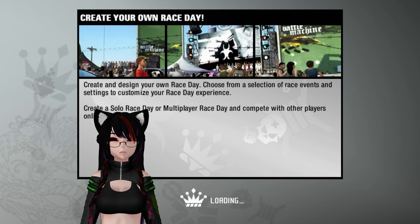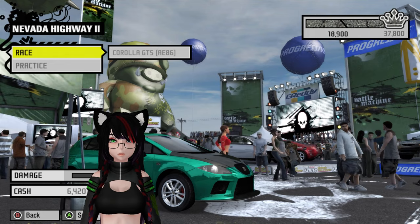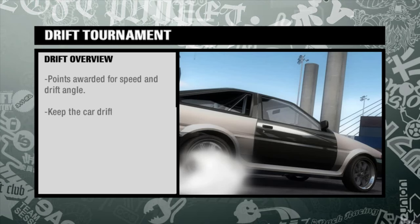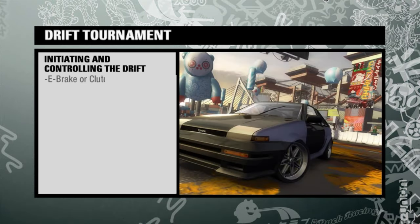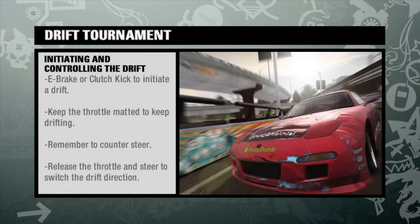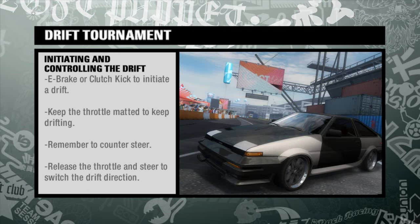Go ahead and design your own race day. I want to do a drift event first. Let's see how the Corolla does. Drifting is all about being judged based on how well you can control your car on a slide. The longer you hold your drift and the smoother your transitions, the higher your score. Max out your points by pushing your car as fast as you can while maintaining a deep drift angle. Initiate a drift by steering into the corner and tapping the e-brake.